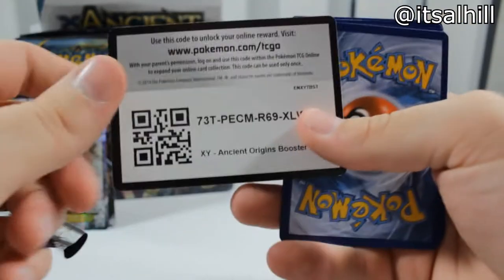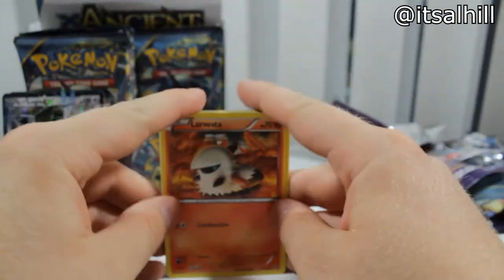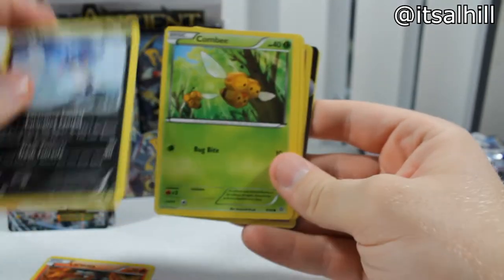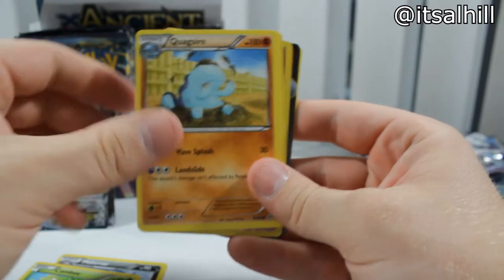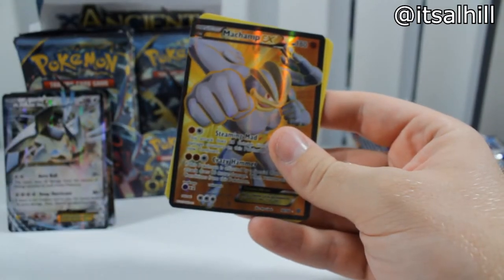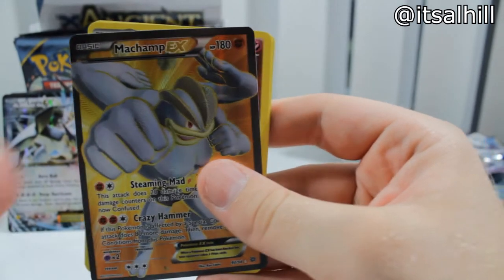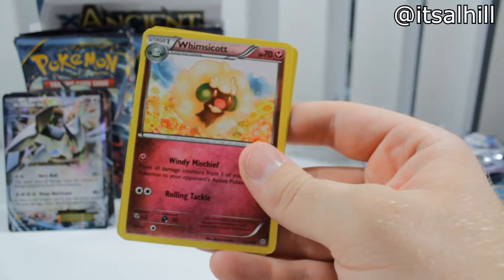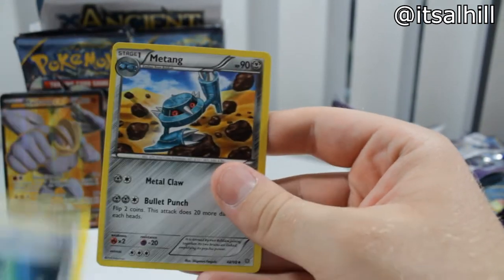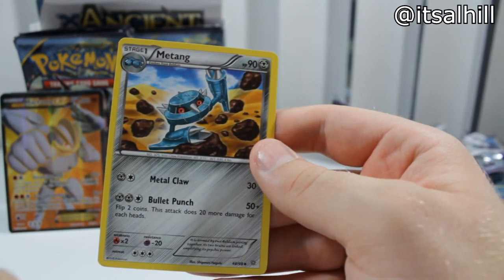I don't think I'm setting the record time like I claimed, but working on it. Another one opened backwards so another code card down — hopefully somebody pulls something good. Larvesta, Malamar, Combee, Quagsire, Meowth, Whimsicott — Machamp EX Full Art! That's sweet. Now if we follow that up with the Lugia Full Art I will be a happy man. Whimsicott, Energy Recycler, and Tang.